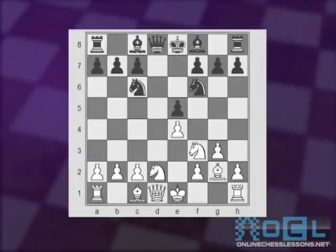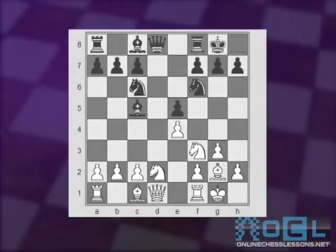My opponent played bishop to g2 and I continued with bishop to c5. My opponent castled and so did I. Then my opponent played queen e2 while I played queen e7. Both sides are preparing to occupy the only open file — the d-file — with rooks on d1 and d8 respectively. White then played c3, a very typical move in such positions.